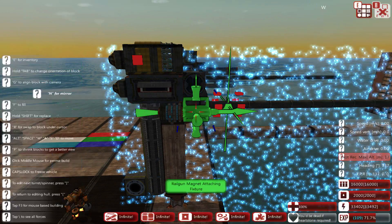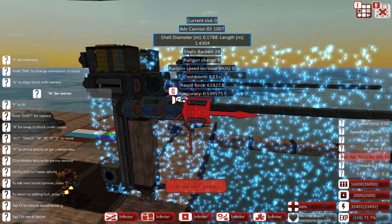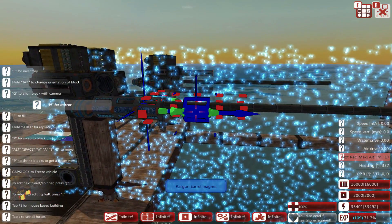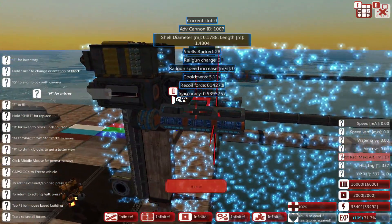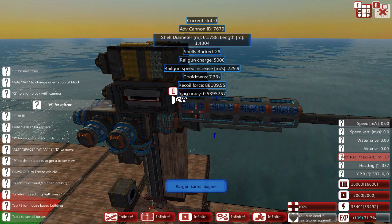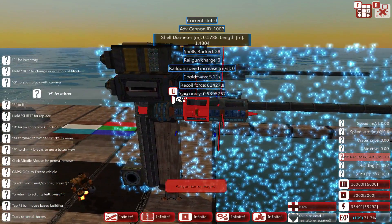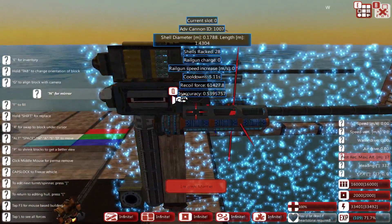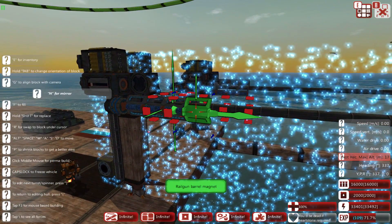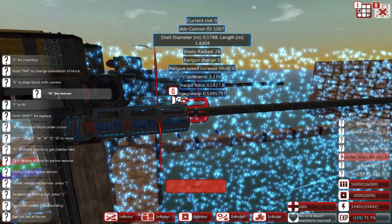Now grab a railgun barrel magnet. These have to be attached to the attachment fixture and they go on either side of your barrel. The more magnets you put down, the higher the velocity you'll get out of your shells. You can see on the other cannon here — railgun speed increase of 229.9 meters per second — so this one should provide the same. Adding more magnets also increases your charge per shot, which we'll cover when we get to batteries very soon.